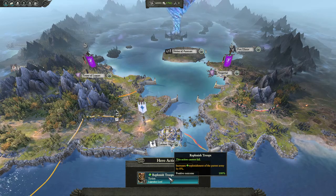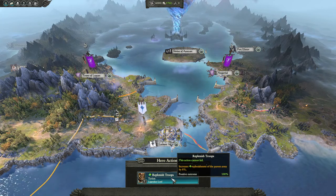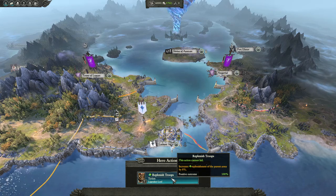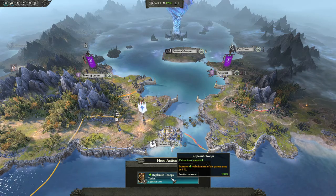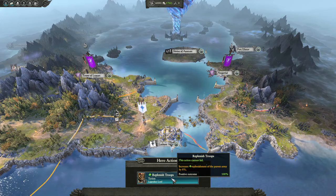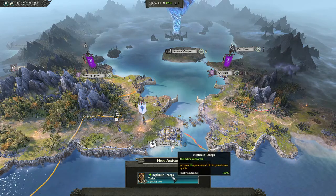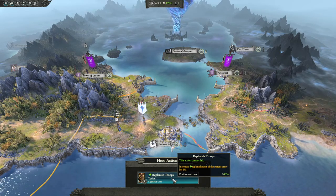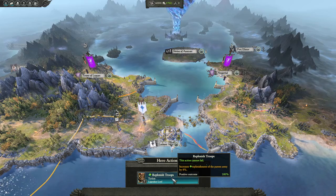What Tyra does is increase the replenishment rate of the parent army by 8%. Tyrion's army has a base replenishment rate — I believe it's 8%. If you sit inside a settlement or go into an encamp stance, I believe you get an extra 10%, so it would go up to 18%. Putting Tyra in would increase it by 8%, so it would go up to 16% total base replenishment.